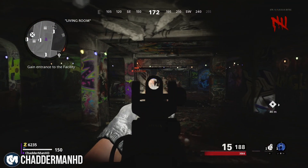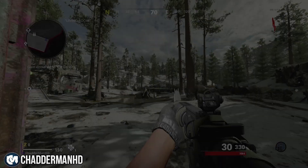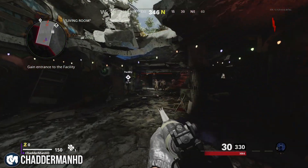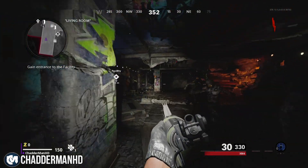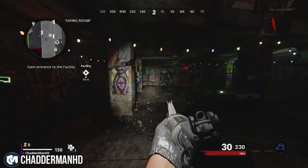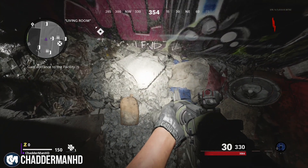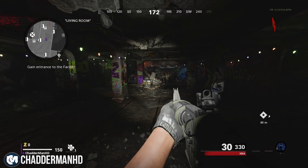Here we go. As you can see, we are on this map — it feels so weird to be back on this map. All you guys need to do from here is make your way over to the living room, and you're going to see there's like a rock on the floor, and if you look up there's going to be a letter D.